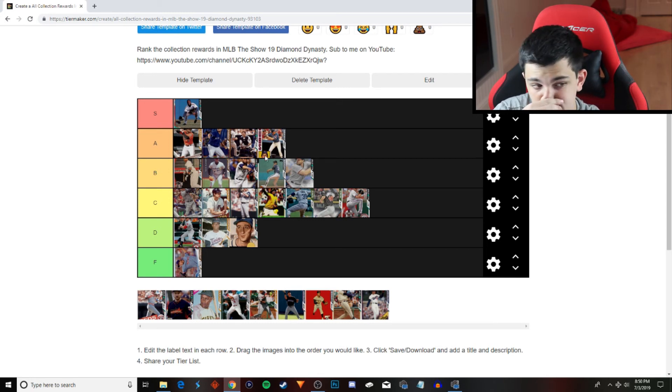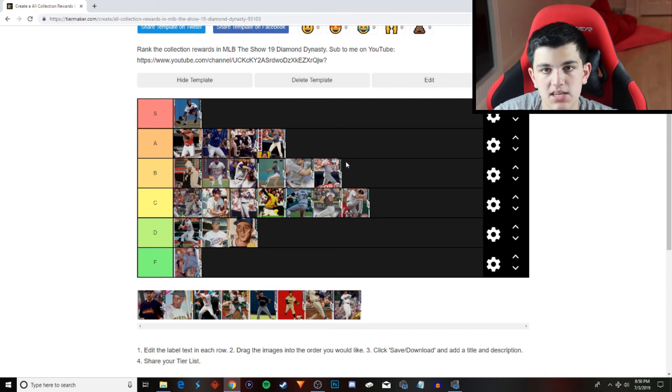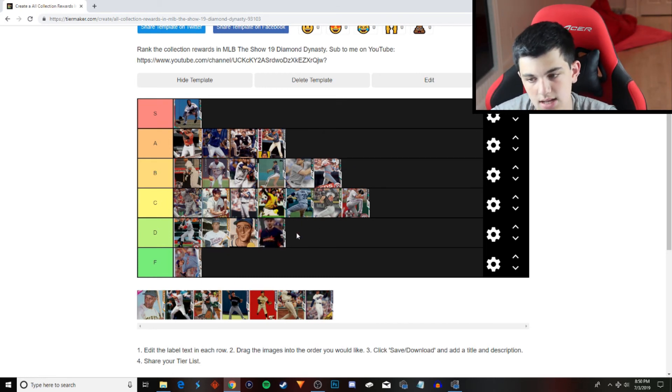Reds — Dave Parker, B tier for me. 97, 81 versus righties. 73, 55 versus lefties. 67 fielding is not good, but he has a good arm. He's a pretty good hitter. And just as I see the Jonathan Lucroy — Mike Piazza is not the only catcher. Jonathan Lucroy is going to go into the D tier. He's only good at contact. He's not that good of a fielder, even though it's 80 fielding.